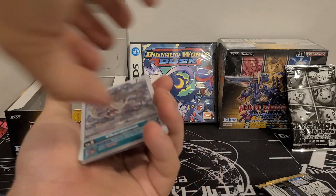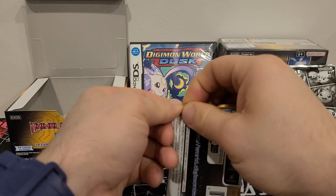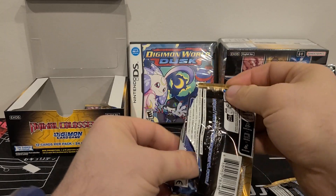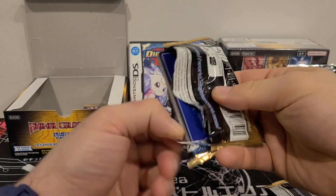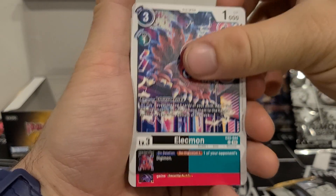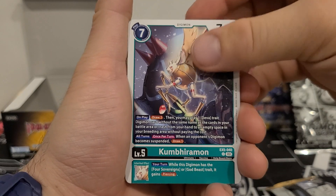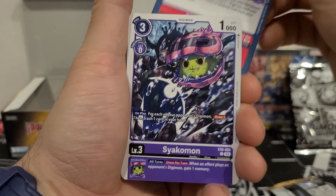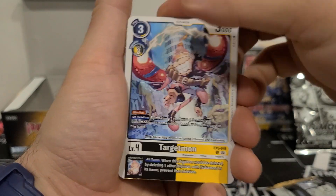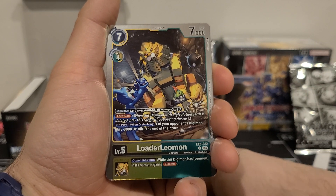Oh, that was the last one — I forgot the first one was a Cepilemon. That's what happens when you do so many of these videos — sometimes you lose track. Alright, next pack. We got Alecmon, Indramon, Majiramon, Lyammon, Kumbaramon, Phobos Blow, Sayakomon, Jaomon, Flaremon, Targetmon, Loader Leomon. 7 play cost, 4 Digivolution cost, 7,000 DP. Digivolve from level 4 with Leomon in the name for a cost of 3. Has the Fortitude ability.